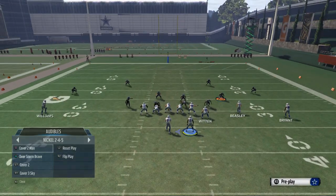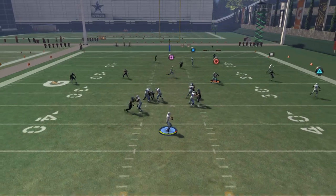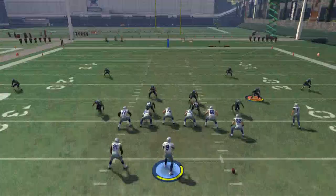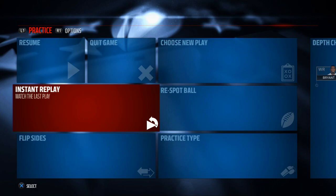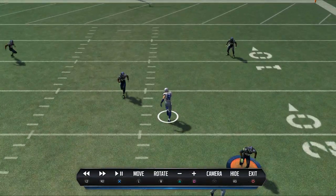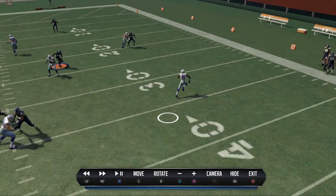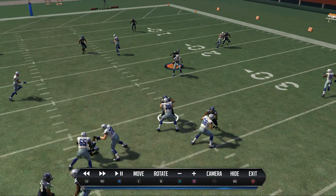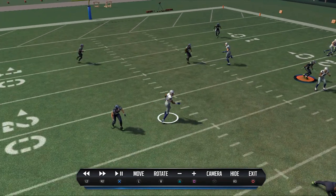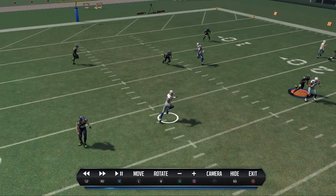Let me show you the Cover 2. A lot of times you're going to be hitting this little spot route — it's really good. But here you see the spot route get covered. With Cover 2 having more coverage to the middle of the field, your spot route is actually going to get covered. The corner route is also covered, so now we can check down to the flat. We could also hit the slant pattern coming across, because the vertical stretch from Witten pulls that middle linebacker back, letting us hit Williams coming across.